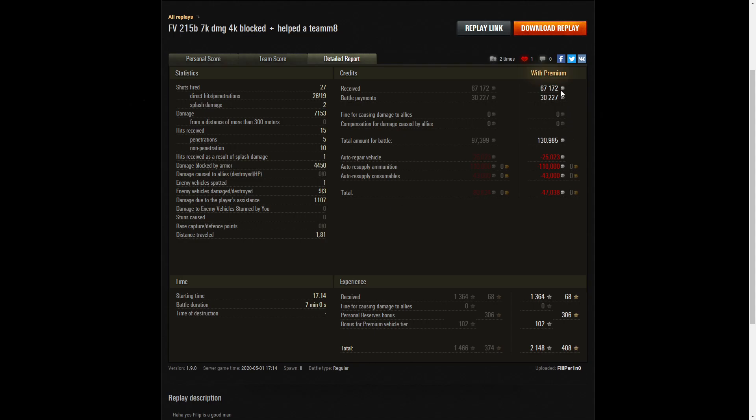On a premium account, he earned 67,172 credits and got 30,227 from battle payments, so his total was 130,985 credits. But he did spend a lot of APCR — apart from the two rounds of HE, he was firing nothing but APCR, nothing but premium throughout the battle. He ended up with a small loss of 47,038 credits for the game, but he will make that back in no time at all. He earned 1,364 XP, got a bonus for being a premium vehicle, and took away 2,148 experience points altogether.